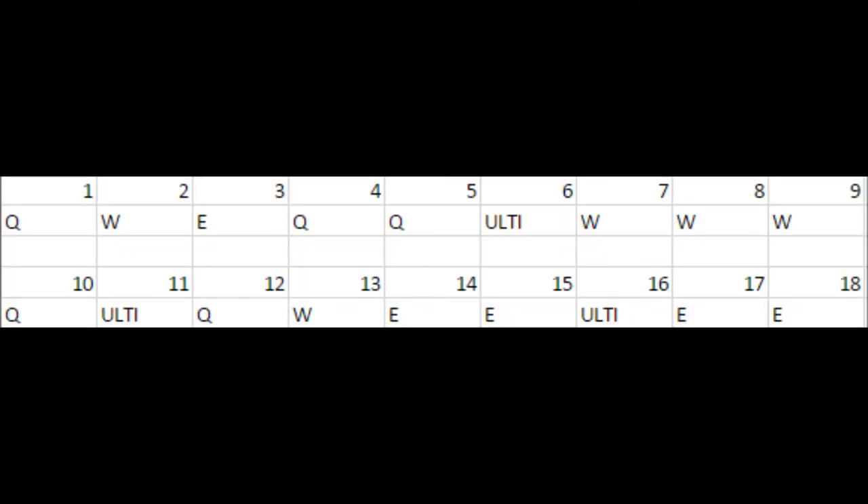The first skill to get is your Q. Heimer's Q is crucial in early game because it helps push up the lane and get lots of CS. After your Q, you want to get your W and then your E — the E will be the last skill completed.